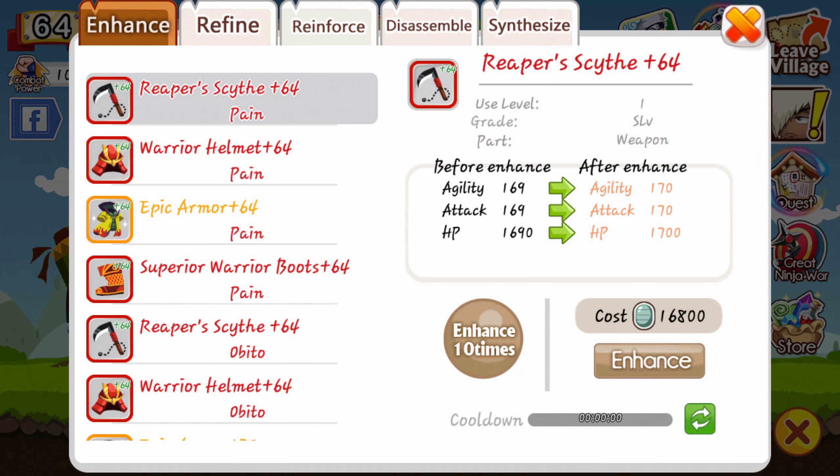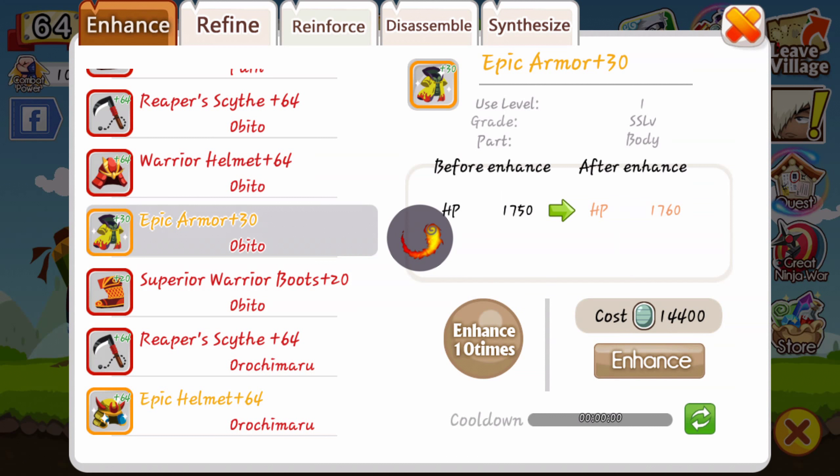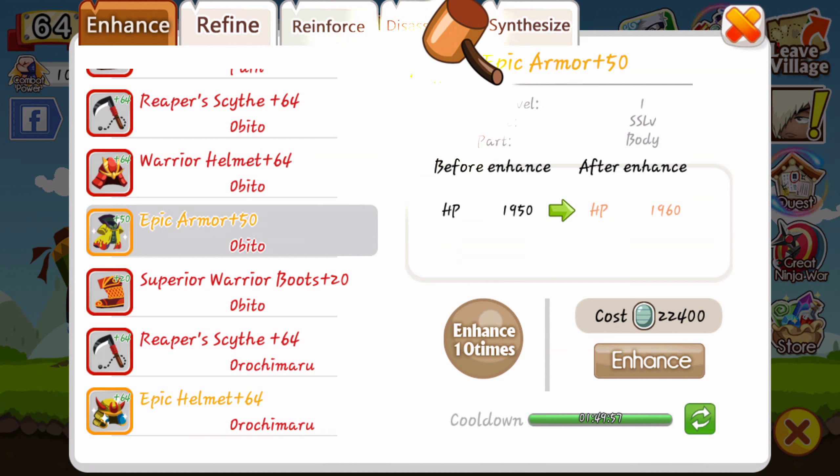Next is the forge. You can forge all your gear here, upgrade it, and refine it — which means making it better.